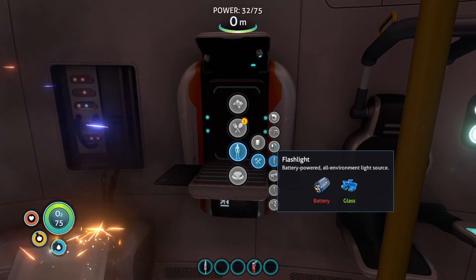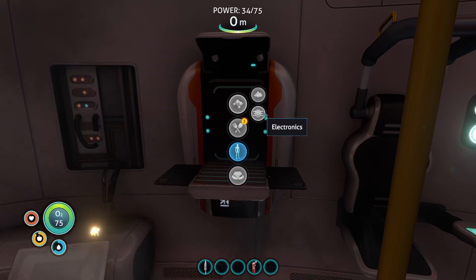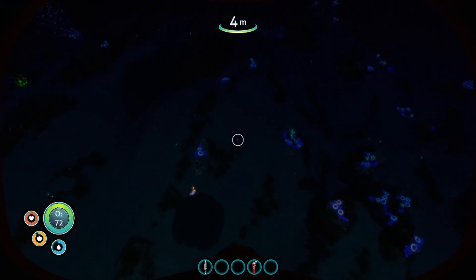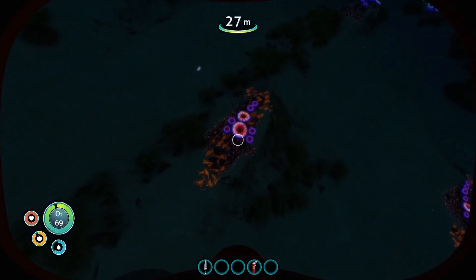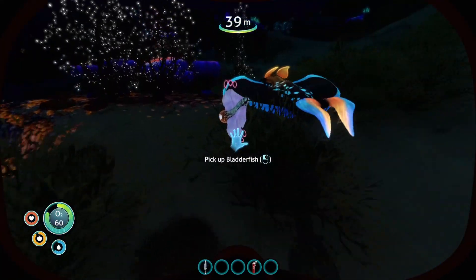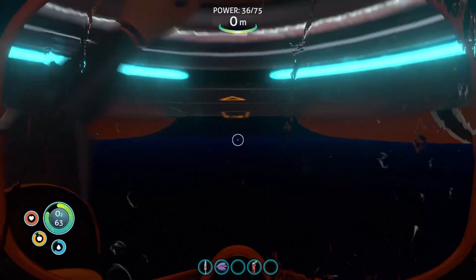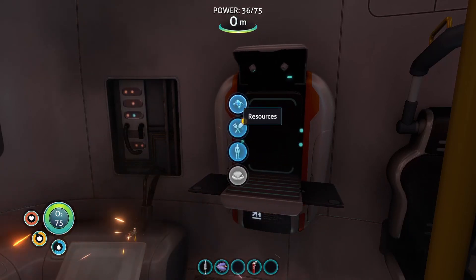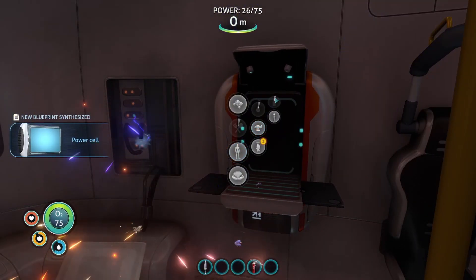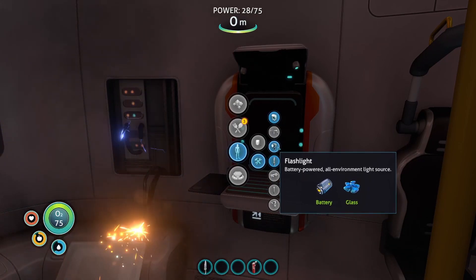You can use the actual upgrade part — battery and glass. Battery is two acid mushrooms and copper — okay, we've got copper. These down here are the acid mushrooms. Don't get carried away and pick up hundreds because they're scattered around quite a lot in this area, so you really don't need to go mad — you don't have a lot of storage space to begin with. One battery — blueprint acquired. We wanted the torch — flashlight torch.